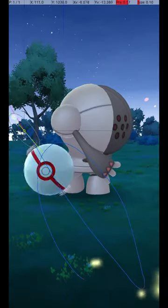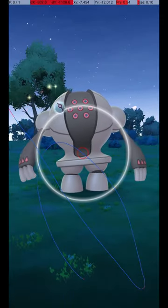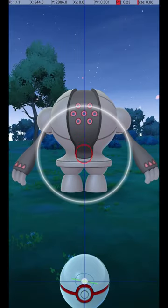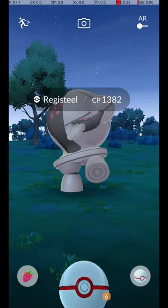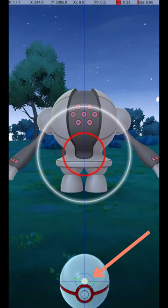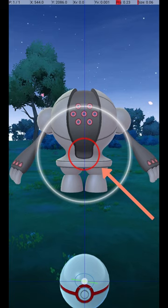Here it is in slow motion. Registeel is caught in raids, and it attacks and dodges frequently. To avoid wasting Pokéballs, use the circle lock technique. Do this by holding down a finger on the Pokéball until the catch circle reaches the size required for an excellent throw.